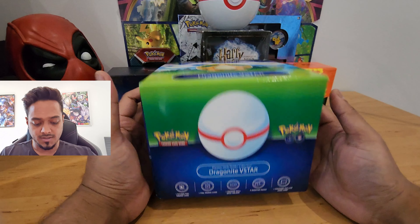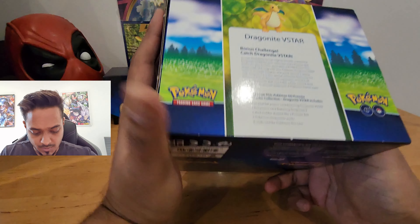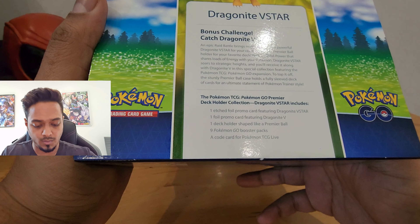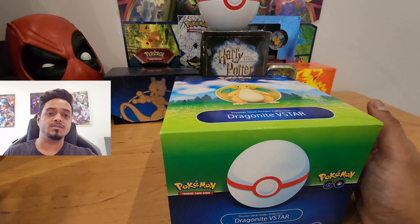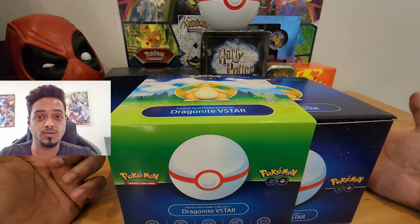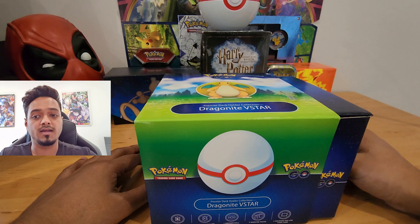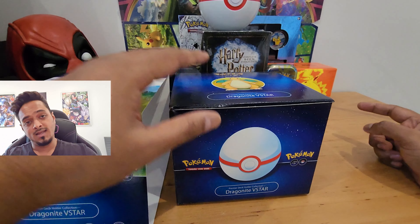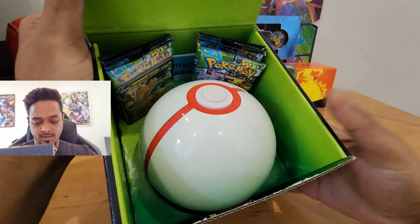This is the Dragonite V-Star box — looks quite cool with a nice Dragonite on it. It comes with nine booster packs, one etched full-art promo Dragonite V-Star card, and another Dragonite V promo card, which also hold some value if you're buying and selling. I'm also hoping to pull a Radiant Blastoise. I already have a Radiant Charizard from the last box I opened — the pull rates in this series are amazing.